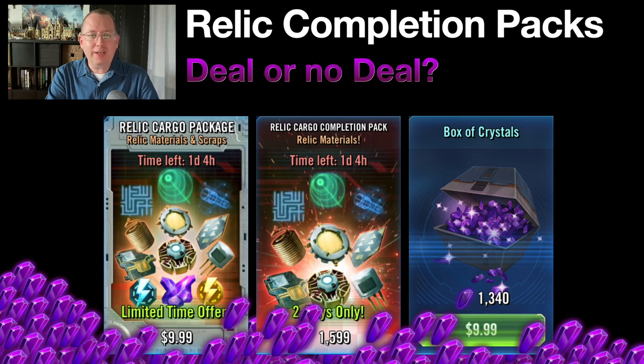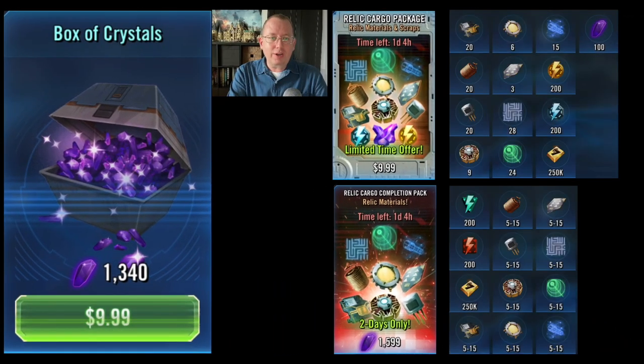Hey everybody, I'm the Gerbil, and in today's video I'm going to be talking about the relic cargo package versus the completion pack versus the $10 box of crystals that's always been around and gives you fewer crystals than what the relic cargo completion pack costs. Which one's a better deal? Let's find out.